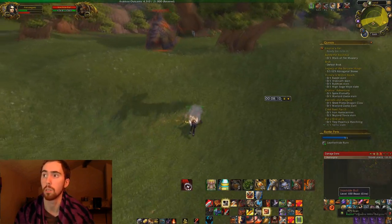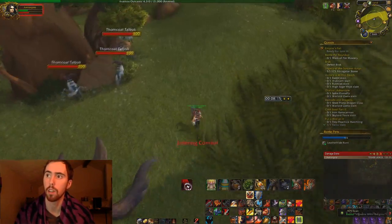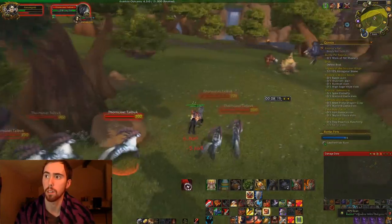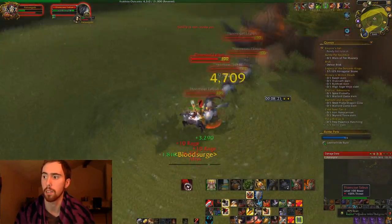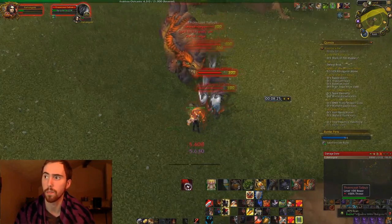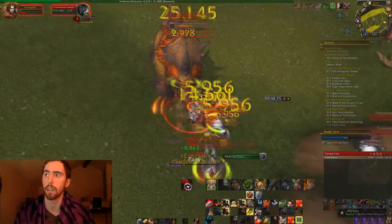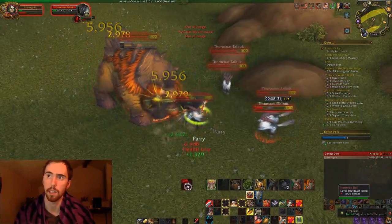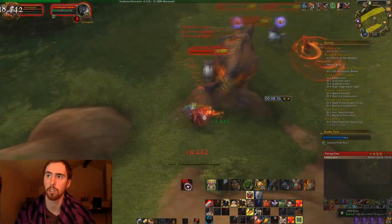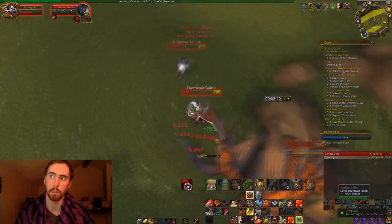Those were the guys that killed me there. Sometimes you'll pull one of these Iron Hoof Bulls or one of the elite ones. Sometimes I try and kill them, sometimes I don't. I don't really have any of my cooldowns up, so I'm having a lot of trouble aggroing and fighting all these things with this elite hitting me. Got low health — this can be an issue. I'm pretty much just going to kill the normal Talbuks and focus on running away from the bull.